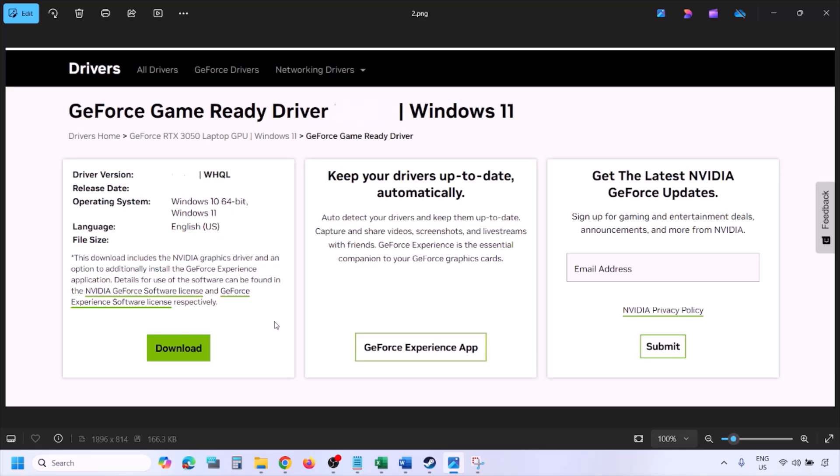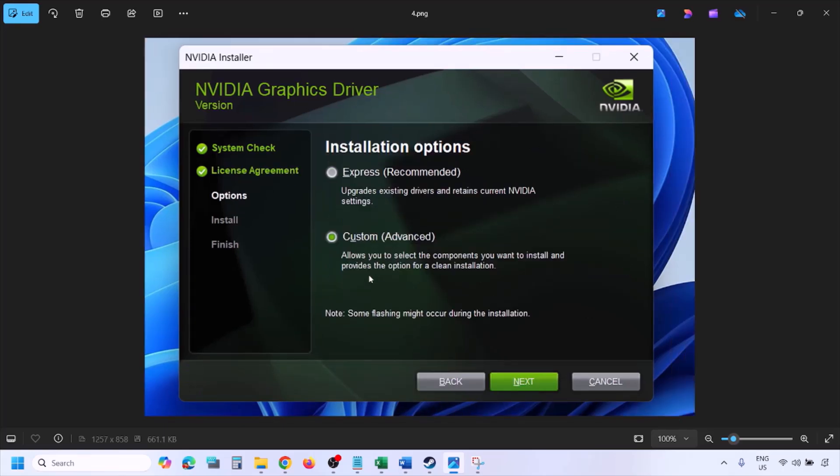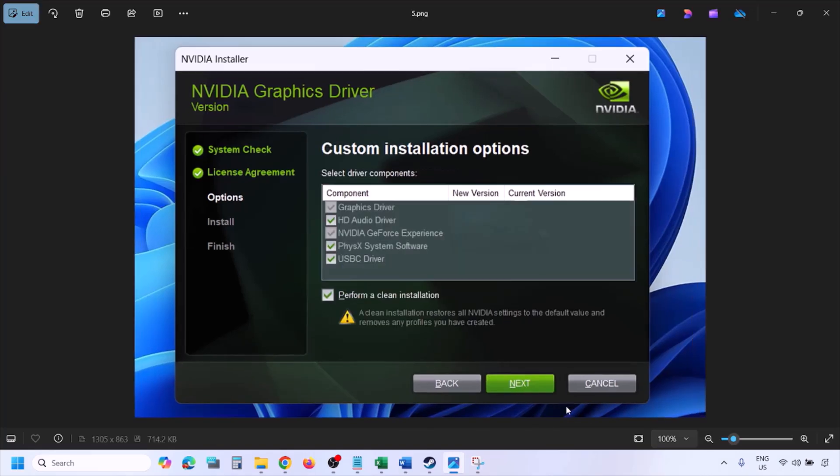Once the download is complete, run the exe file. You will see this screen — click on Agree and Continue. Then select the Custom option; by default Express would be selected, so select Custom and click on Next. You will then see a screen — put a check on the box which says 'Perform a Clean Installation.' Make sure you check that box, then click Next and let the installation complete.